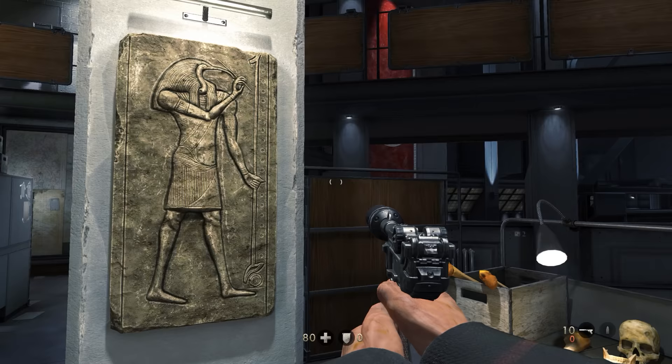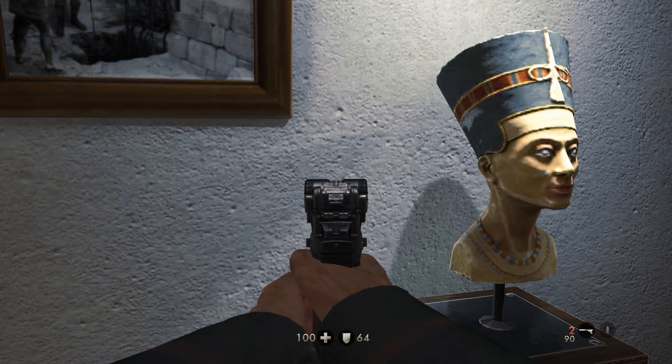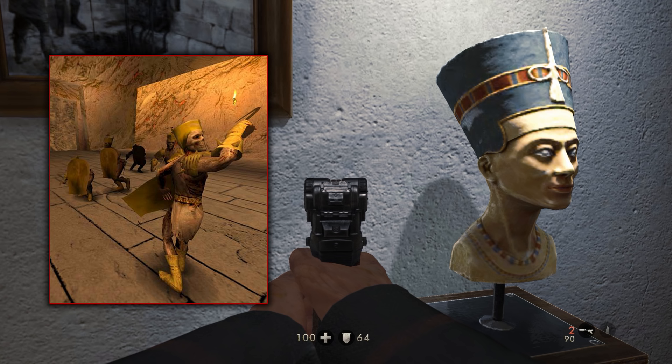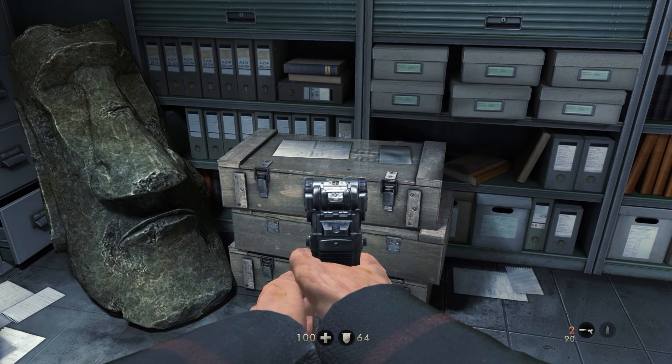There are also two Egyptian trophies in Helga's office. These may be a reference to the Cursed Sands prologue campaign that only appears in the PS2 and Xbox console ports of Return to Castle Wolfenstein. Throughout the Cursed Sands campaign, you chase a woman named Helga Von Bülow around as she tries to find magical and ancient Egyptian artifacts. Two Helgas doing the exact same thing in two different timelines — that's why I think these Egyptian artifacts are a cheeky nod to that Cursed Sands campaign.